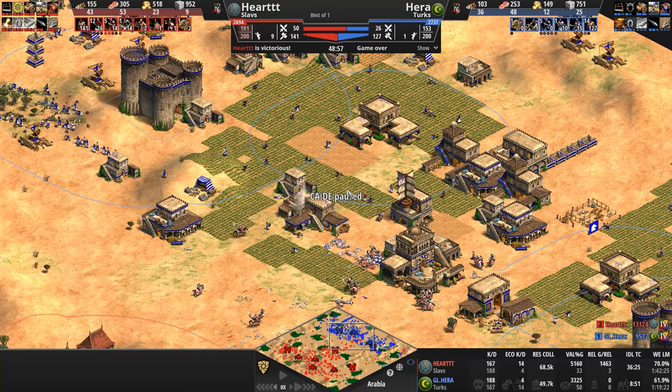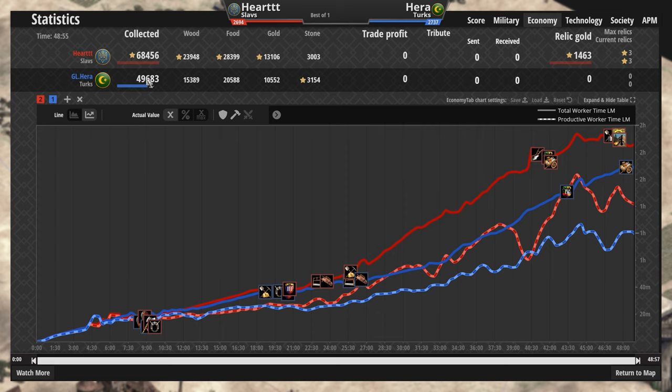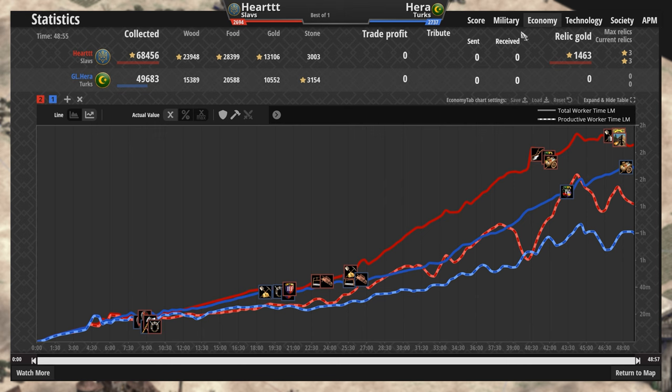Janissaries aren't cheap either — 60 food. So Hera is just in a bad spot and he knows it. He taps out, lives to fight another day. 79 to 79 — that is pretty bonkers; you very rarely see such symmetry. These two should definitely buy a lottery ticket. Peak APM for Hart — almost Herald levels 30 minutes in. 36 minutes in, 10 minutes ago.